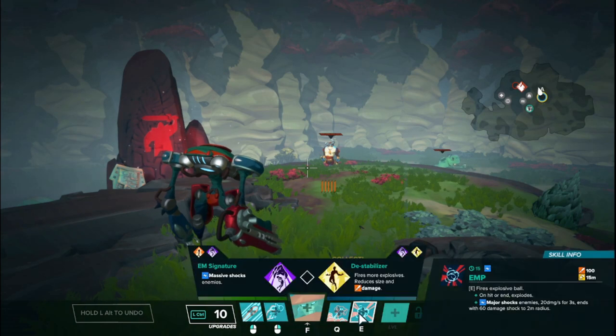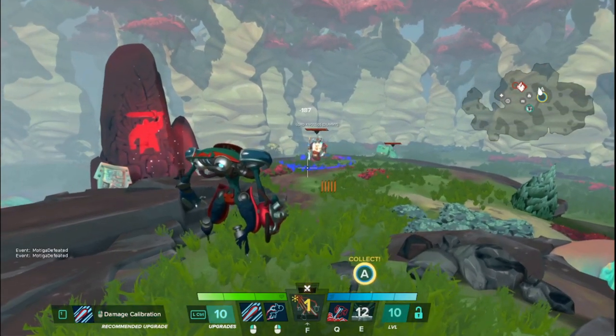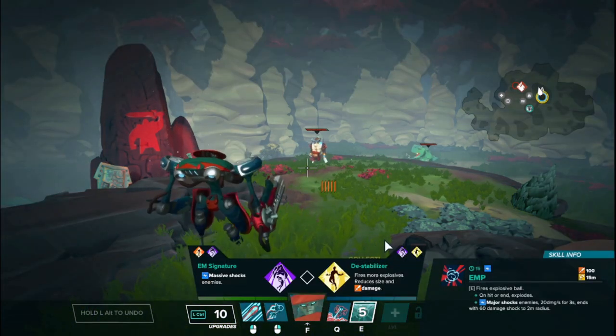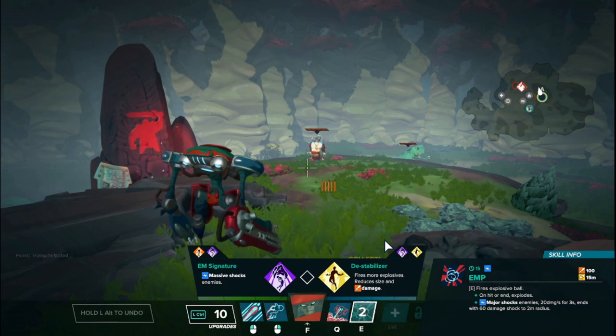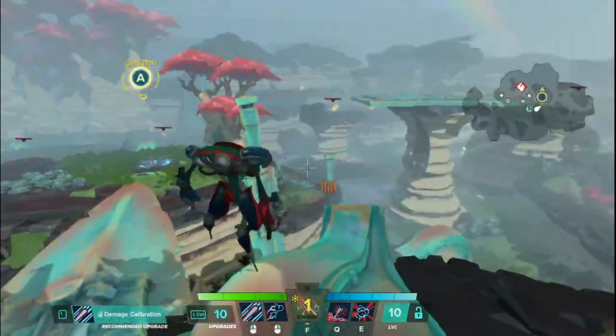Next, we're going to talk about T-MAT's E, which is called EMP. It fires an explosive ball that, on hit or at the end of its range, explodes and deals damage in an area of effect. All enemies in the area will have Major Shock applied, which deals 20 damage per second for three seconds. Then on the last tick, it also explodes with a 60 damage AOE. The EMP also does 100 damage on initial impact. Everyone in that explosion radius will receive the same damage — unlike some other AOEs in the game, there's no reduced damage for being further from the point of impact.